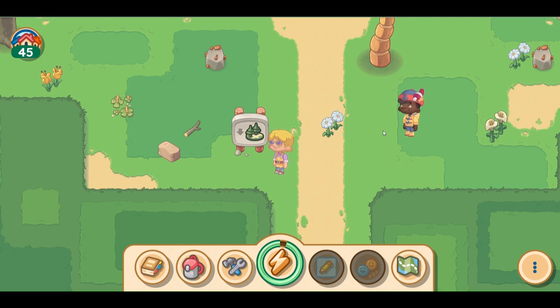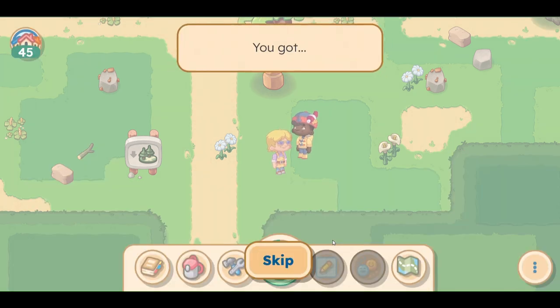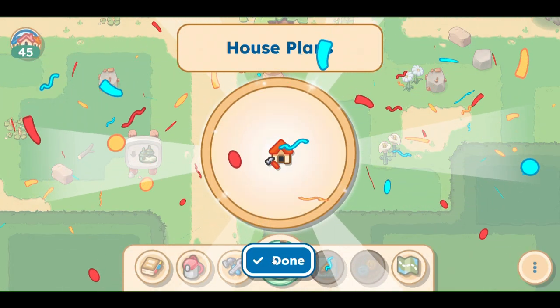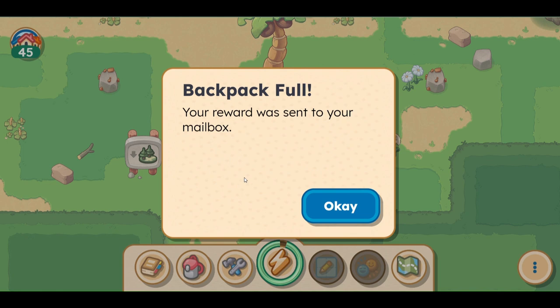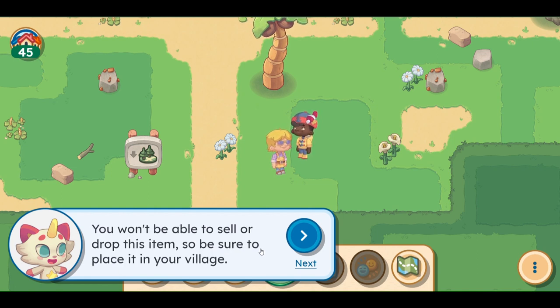Marlin says he would love to move into the village and see what's biting in those waters - he's a fisherman! We have a new house plan. Our backpack is full, so it was sent to our mailbox. Every time you meet a new neighbor now, they will give you plans for a new house. You won't be able to sell or drop this item, so be sure to place it in your village. Once you place it in the village, you can build a new house.